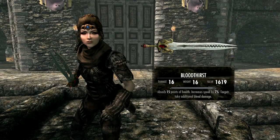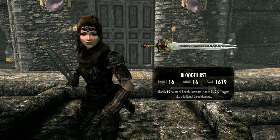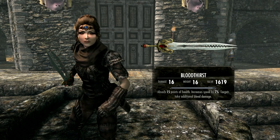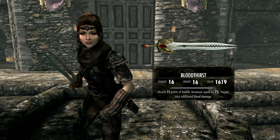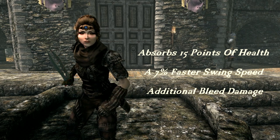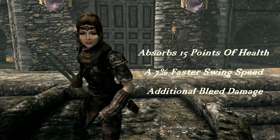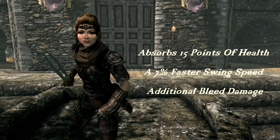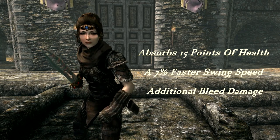Anyway, to the stats. This has the same base stats as Dawnfang, which are weight of 16 and a damage of 16. And I believe it takes an ebony ingot and the ebony smithing perk to take it up to legendary. This obviously differs from Dawnfang and Dustfang's enchantment and is clearly a vampiric based weapon, with an absorb of 15 points of health enchantment. It also has a 7% faster swing speed, which is useful as these blades are quite heavy. And don't forget that you can increase this by equipping a dagger in your left hand.